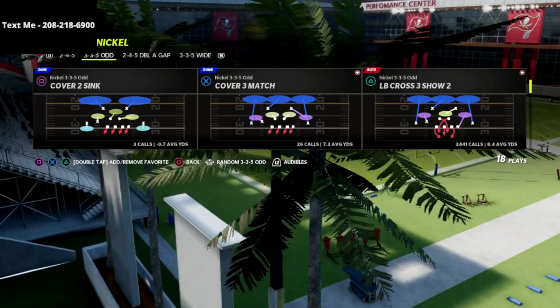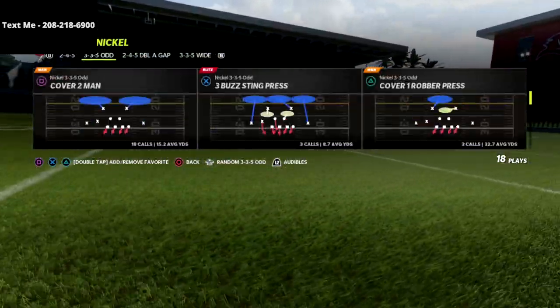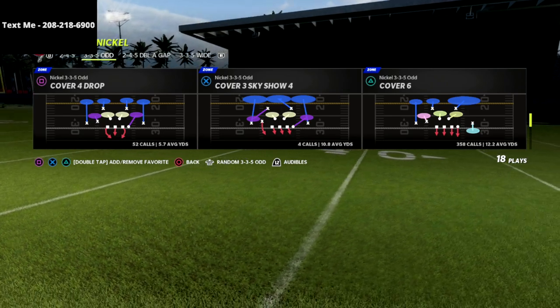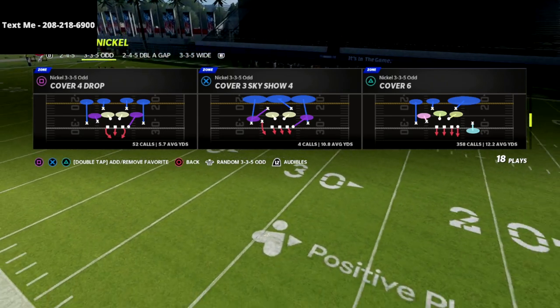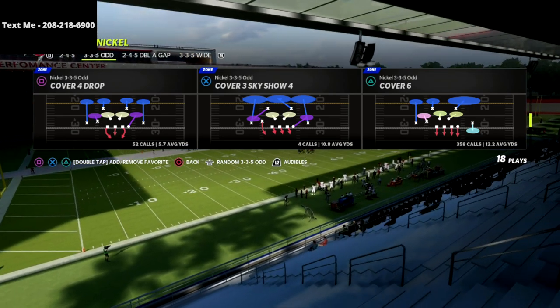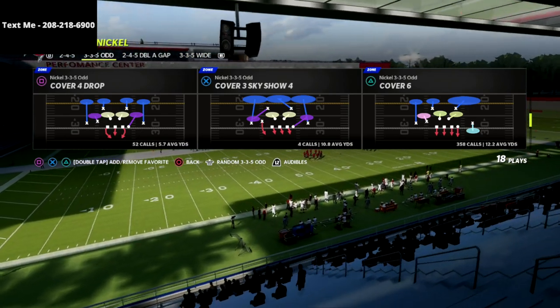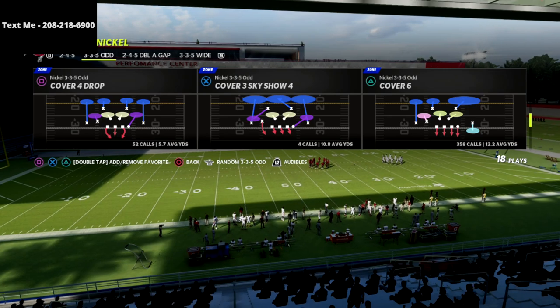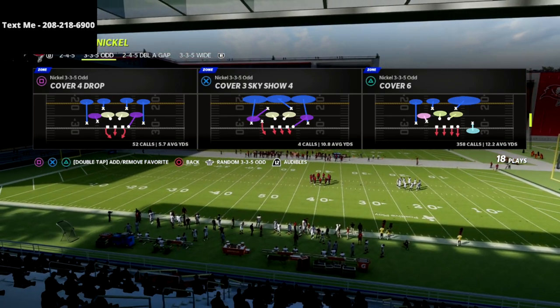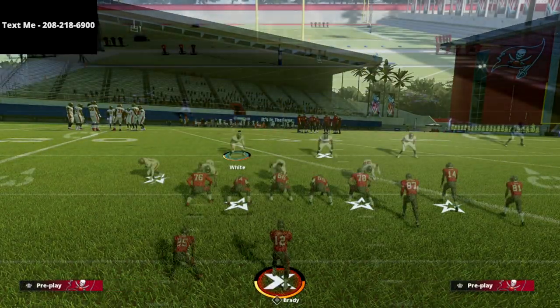I'm going to come out in any play — it doesn't have to be Cover Sync, Cover One Robber Press, or any specific play. Just any play in this formation that has the four-man pressure with four down linemen blitzing. You don't even necessarily need to worry about that because the setup is going to be the same whether they're blitzing or not. I'm just going to come out in Cover Six.